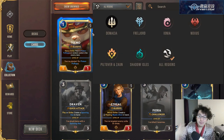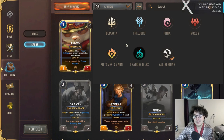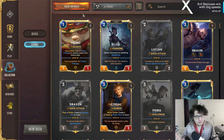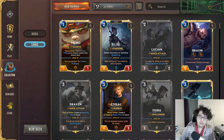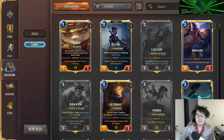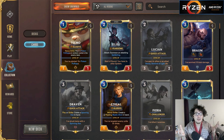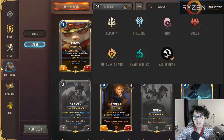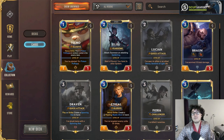I wanted to make this video because in Legends of Runeterra there are six colors or regions: Demacia, Freljord, Ionia, Noxus, Piltover and Zaun, and Shadow Isles. Within these six regions they obviously have their own themes, as you would expect from a card game like Magic, but more so than Magic they actually have unique combinations between each other that are sort of greater than the sum of their parts. For example, a Freljord-Ionia deck will use very different components of Freljord than a Freljord-Shadow Isles deck.